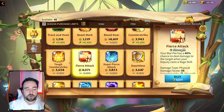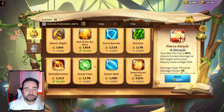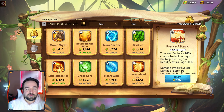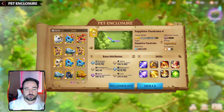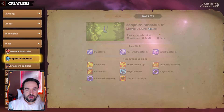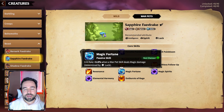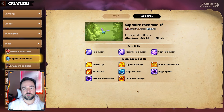Fierce attack, follow-up, counter-strike — these are all very important and strong. If you have any doubt about what to get for a pet, you can come here and use the Strategy option, which tells you the recommended skills. It gives you a good idea — it doesn't include everything and there are other builds, but it's a good starting point for what to focus on for certain pets.